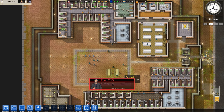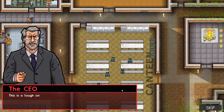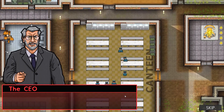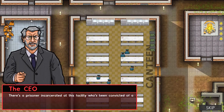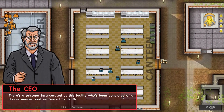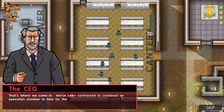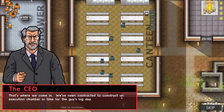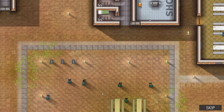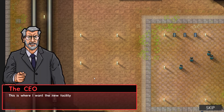Apparently we got the CEO incoming call so we're just gonna dive right into this and see if we can figure it out ourselves. So there's a prisoner incarcerated — it's Philly, who's been convicted of a double murder and sentenced to death. We've been contracted to construct an execution chamber in time for the guy's big day.